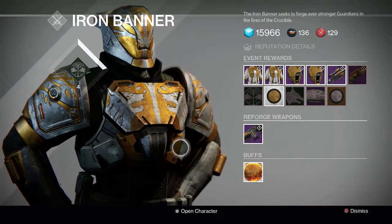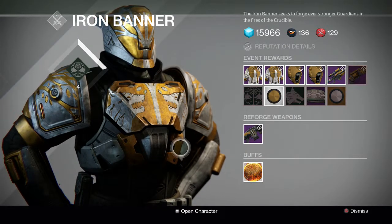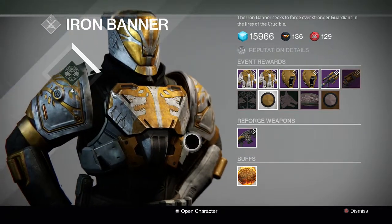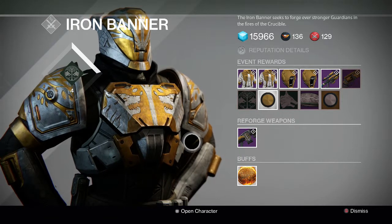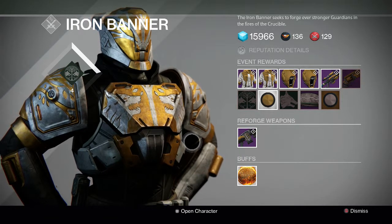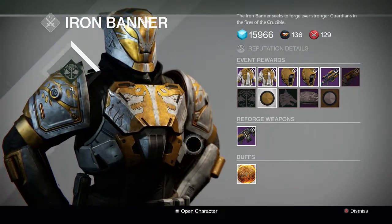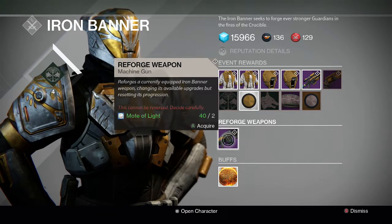We're going to try to get stuff like maybe Rodeo or Counterbalance to improve the stability on the first slot. I really like Feeding Frenzy — it's a really good perk, I have that on my Against All Odds right now — and maybe Reactive Reload, something like that. I have a few Motes of Light here, so let's see what we get.